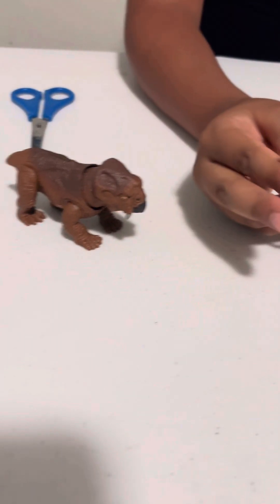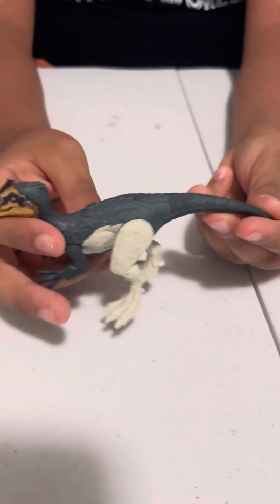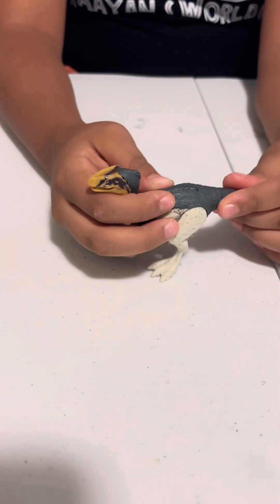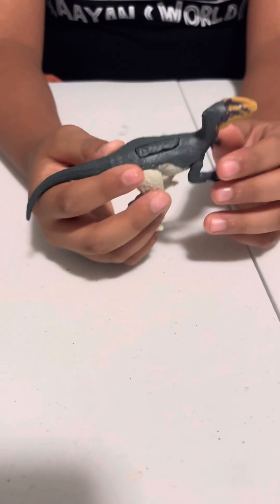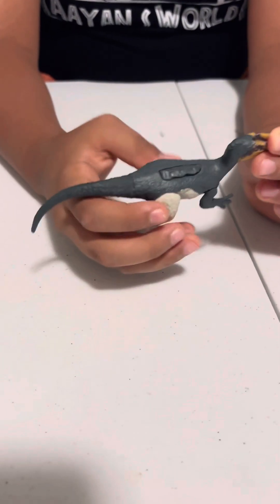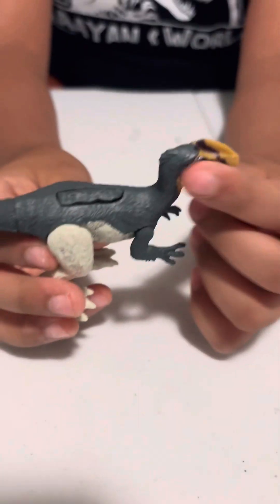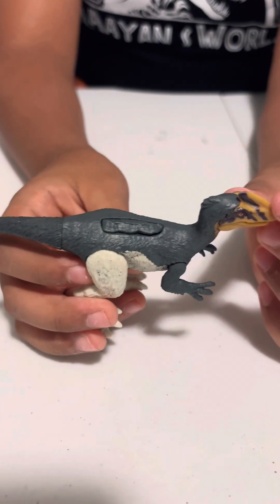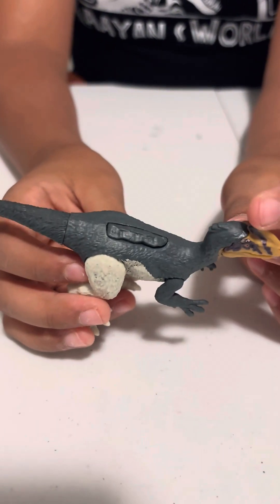Now we're gonna look at the Guanlong. This is a creature which is like a raptor and pretty tiny. It's also in Jurassic World: The Game. I like that they added the stripes on its face.